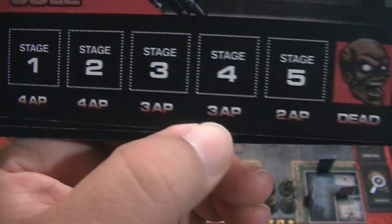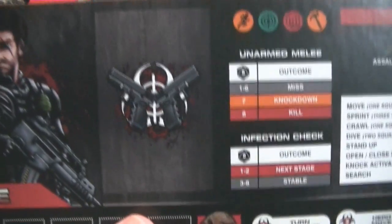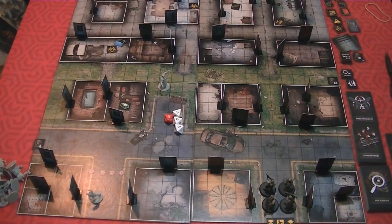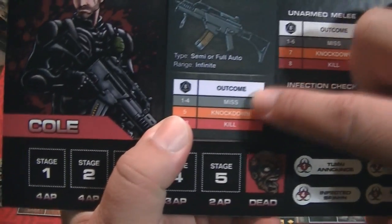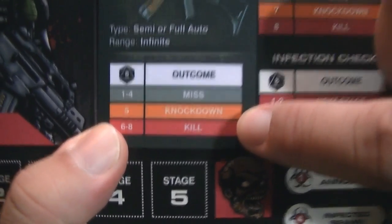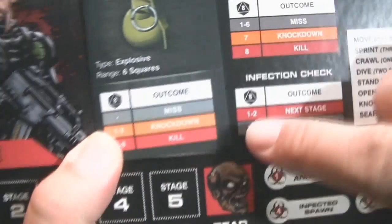As you get more and more infected, you start losing action points until you are dead. The active weapon slot holds whatever weapon you'll be using on your turn. You can set up an active weapon during your turn. So Cole has a grenade and an assault rifle — you'd put the assault rifle there as his active weapon. Rolling a D8: on a 1 through 4 it's a miss, on a 5 it's a knockdown, on a 6 through 8 it's a kill. You can also switch to his grenade as your active weapon.